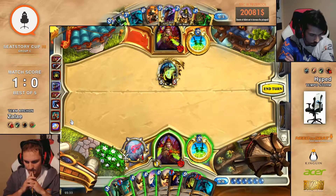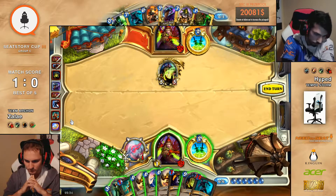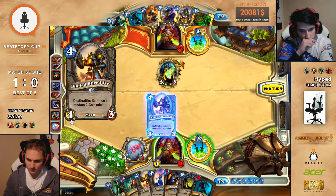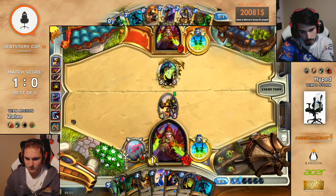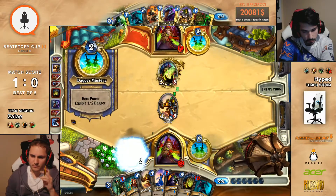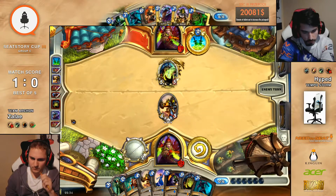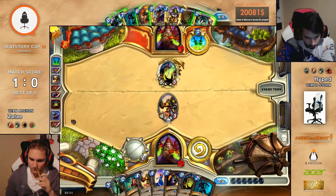This is actually looking a lot better. Are there any situations where Thalnos is not insane? Sometimes it's just way too slow when your opponent has lethal on board. Sometimes it's really — you know what they need to do is just make it instantaneous, that it just reduces all the mana by one. Just make it a Battlecry — just make it four. A Battlecry — it's four right off.